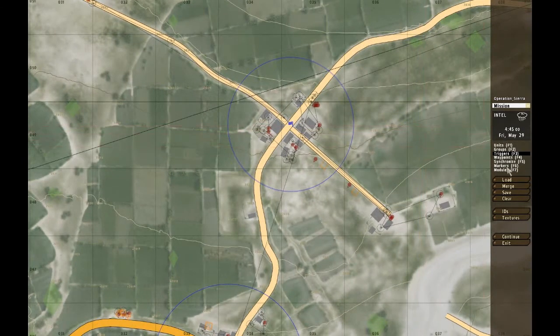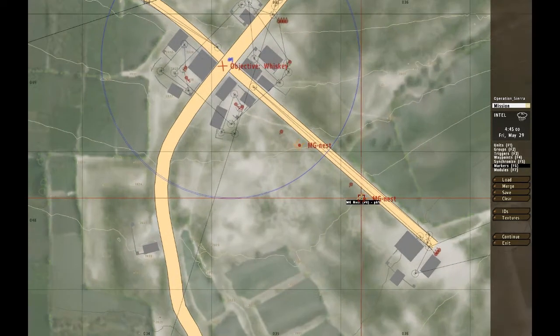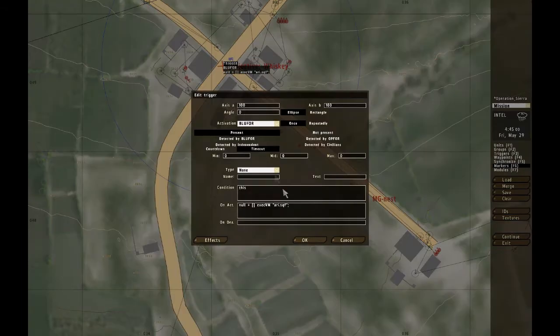The second objective is right here - objective whiskey. There's two MG nests which I've marked Bunker 2 and Bunker 1. There's one script here - this is RASQF - that is part of the artillery script that Wally created for me a while back. I use it now today, and I've also used it in two other videos which cover artillery on the ground and frigate artillery, which covers grad artillery.